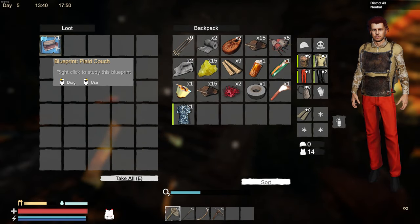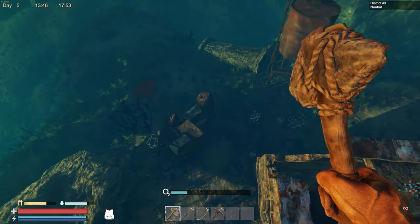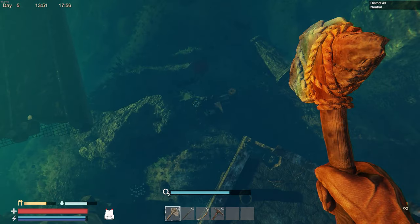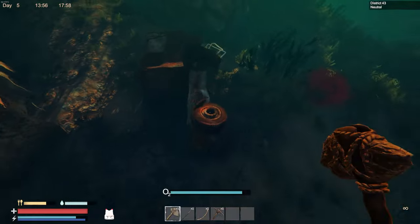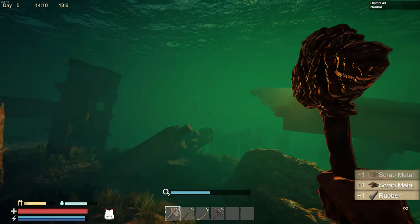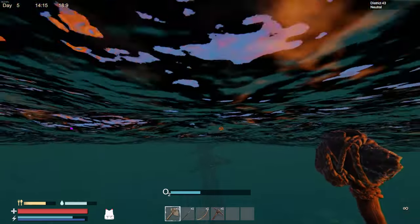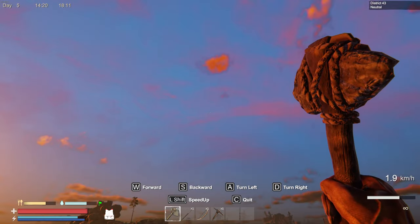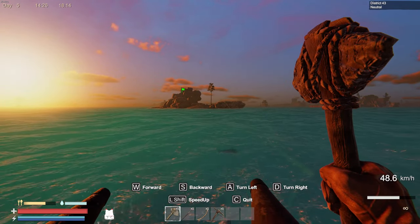I found a t-shirt and a plaid couch — I bet I can place the couch down and then chop it up for pieces. There's a truck on its side too. I got scared because I thought we were about to get eaten, but it's just a marlin — they're friendly. That's a good haul. The sun's starting to set so let's hop on the boat and head back home.